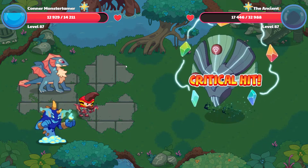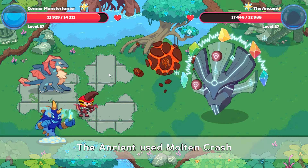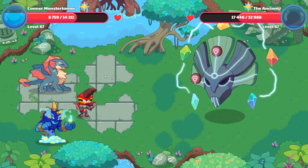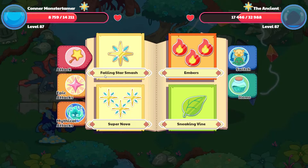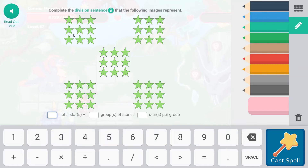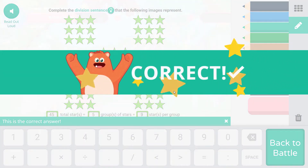56,43 points of damage there. Let's see what she throws at us — 41,70. Okay, I think I can go ahead and hit her again. There are 9, 18, 27, 36, 45 total stars with five groups of stars. 45 divided by five groups of stars equals nine stars per group. Awesome! 49,58 points of damage. Let's see what the Ancient has for us now — 41,65 points of damage.